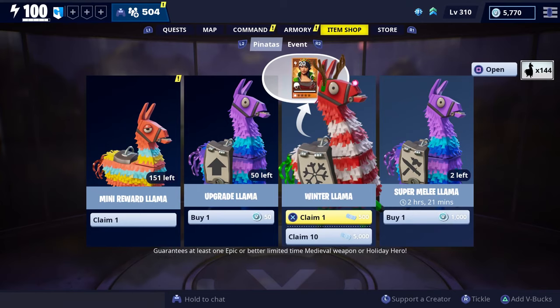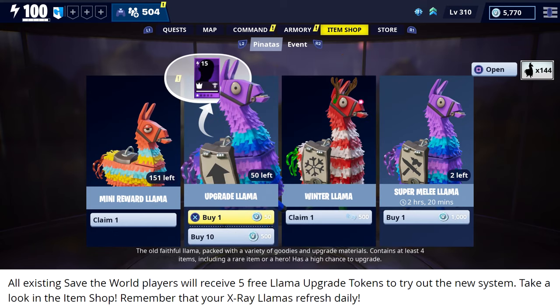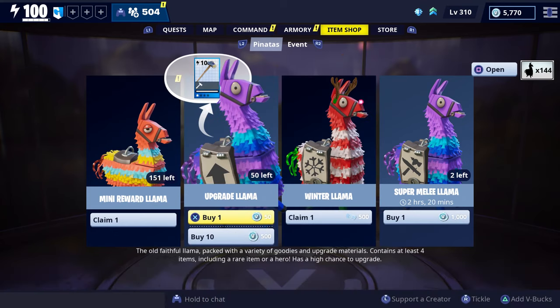After patch 7.30 everybody is going to get five free llama upgrade tokens to try out the new system. Once that patch is released, go to the X-Ray tab, check out the rewards for your llamas for that day, and if you like what the llama offers you can spend one of your free llama upgrade tokens.